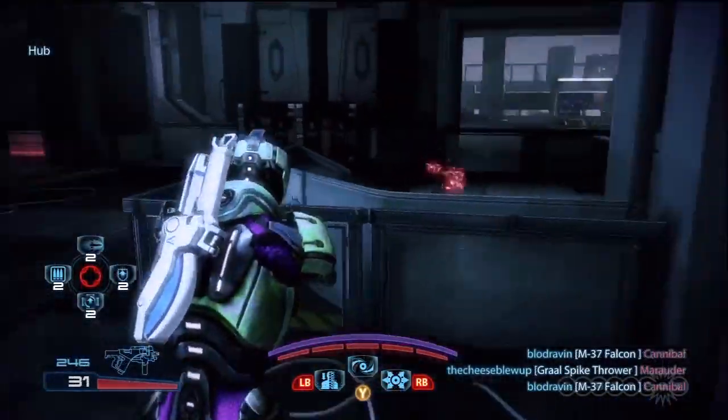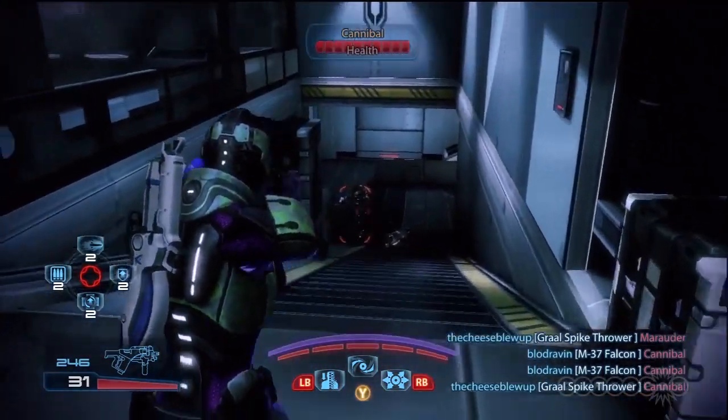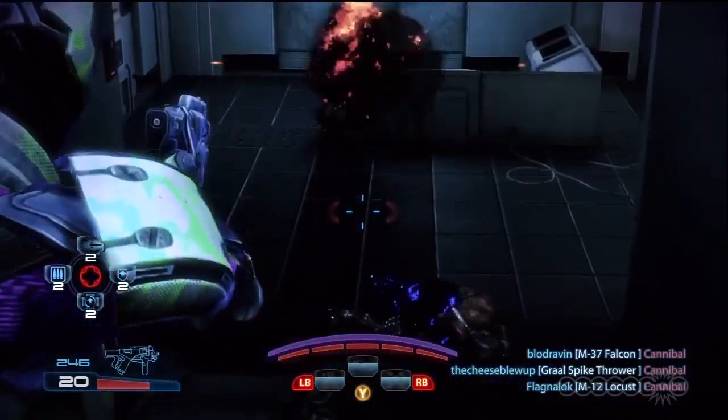Now switching over to some Mass Effect magic — adepts are biotic experts that can manipulate the flow of battle. Adepts might have problems against shields and armor, but are masters of dealing with large waves of weak enemies.